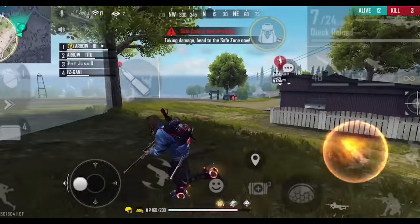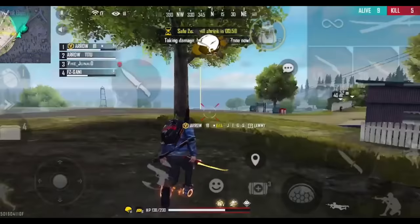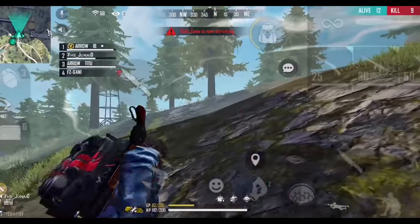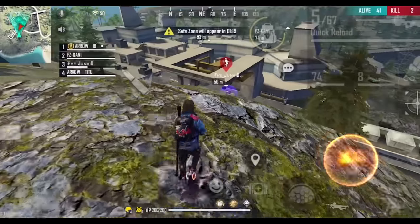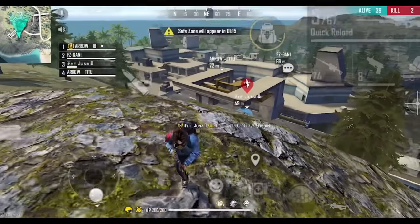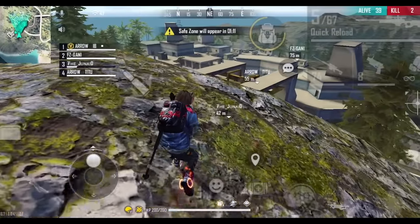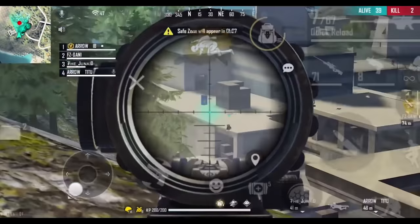If the sniper doesn't know what's going on up close, they can't effectively call for their team. But the supporter is close to both the rusher and the sniper, so they can understand exactly what is going on. That's why the supporter as in-game leader is the best choice. Finally, our team is prepared.